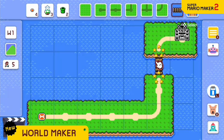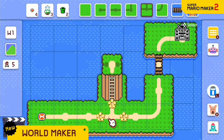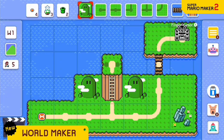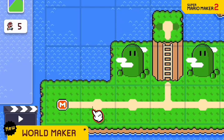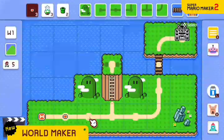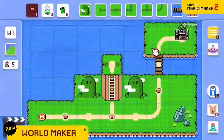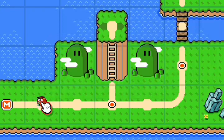Build bridges, create hills, and change the look of the land in all sorts of ways. Then, place the courses you've made along the path. You can even change your course icons.